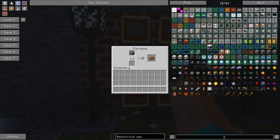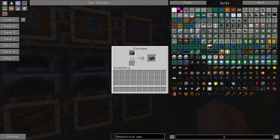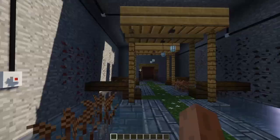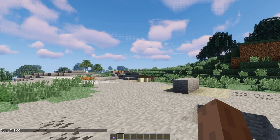Now let's just take a look at the ores. It's pretty simple: copper ore in a furnace smelts into one copper ingot, lead ore smelts into lead ingots, and tungsten ore smelts into tungsten ingots.